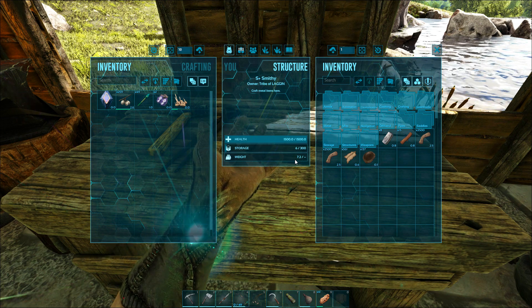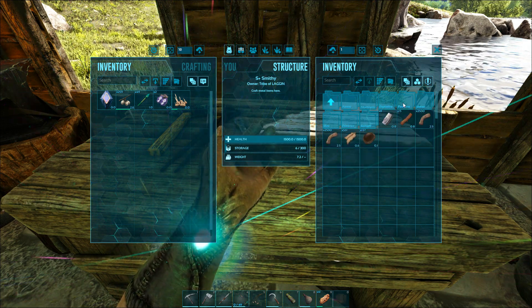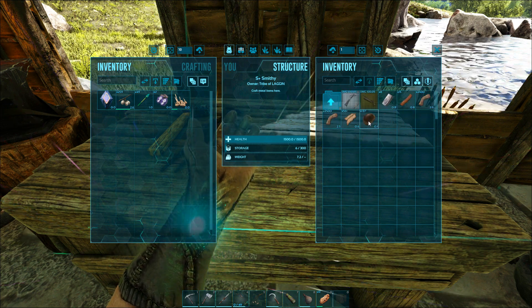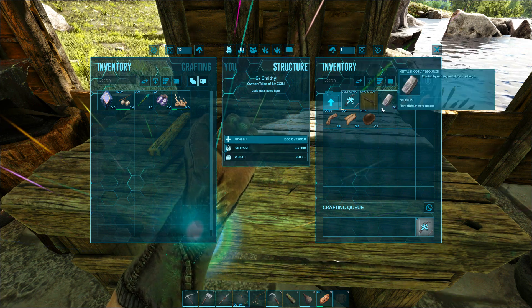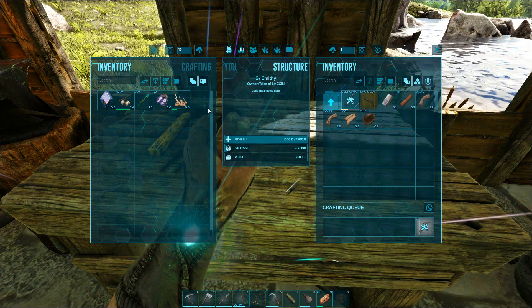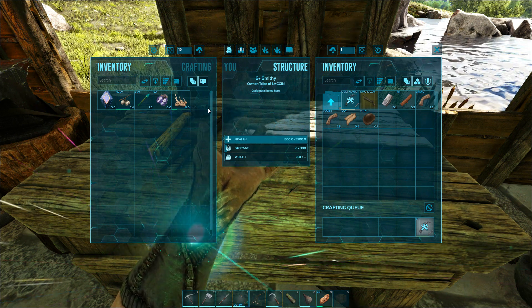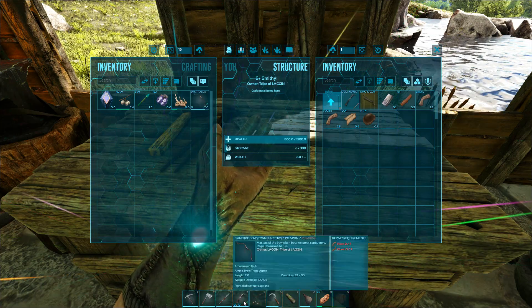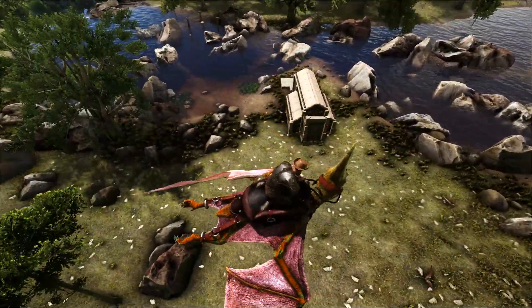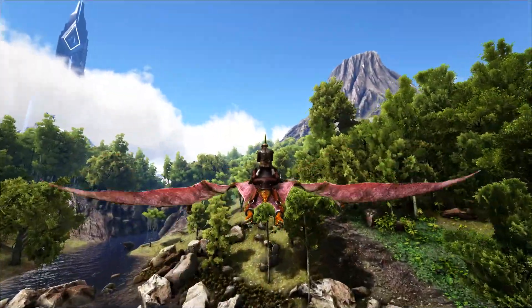We'll upgrade to a crossbow — that's pretty much all my metal but that's great. We've got all metal tools now, we've got the hide armor which is better than the fiber armor, and we've got ourselves a crossbow. We will now set off on an adventure. Check out that house — that's a pretty good build, not gonna lie.